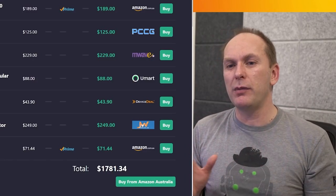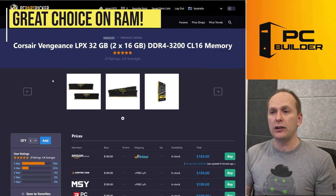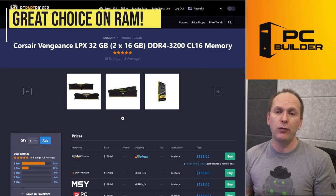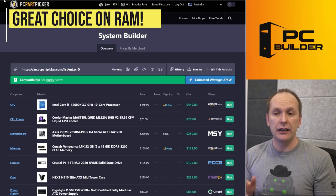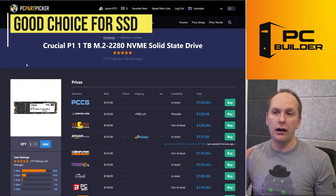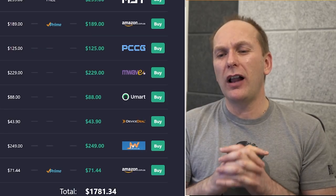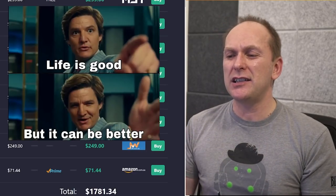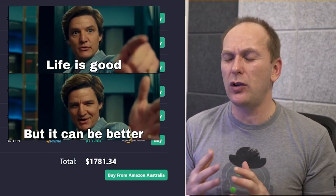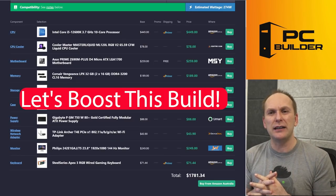Let's talk about some of the good things. I love the memory — if you're going to get 32 gigabytes, two by 16, DDR4 3200 CL16, definitely the place to be. It looks like a good kit. I love that we went with a budget-oriented NVMe SSD, the Crucial P1. Overall though, at $1,781, we're so close to the budget already and we're just not getting maximum value out of this PC. So let's see what we can do.